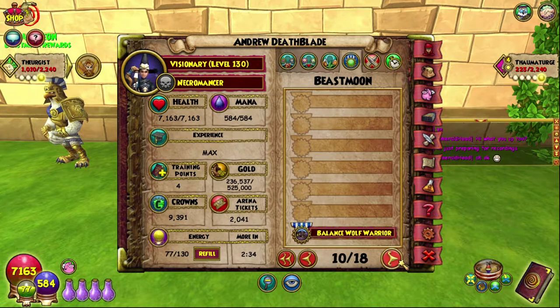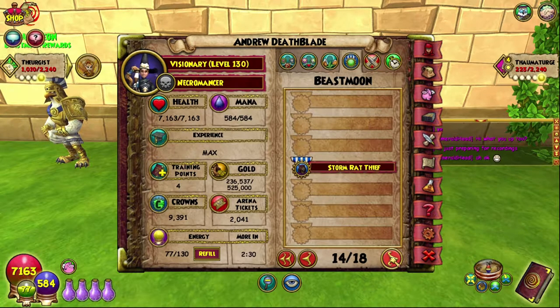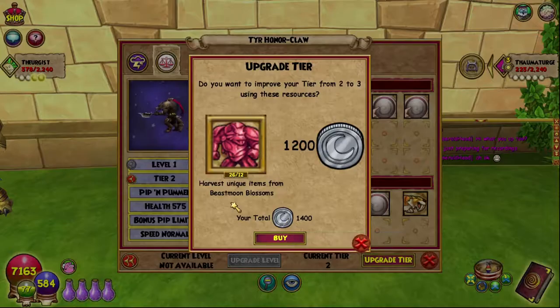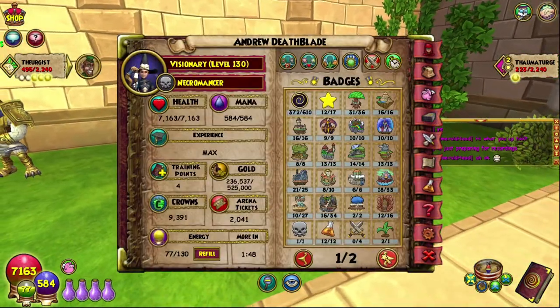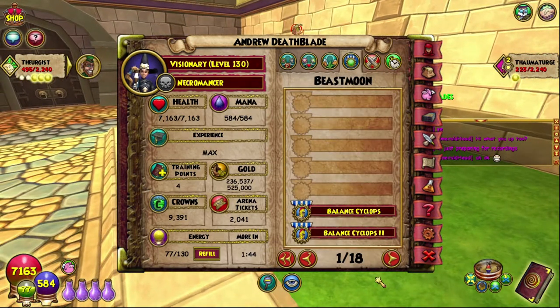Over here we also have Storm Rat Thief and Life Fairy. We can also upgrade the Balance Wolf Warrior, which we are going to be doing right now. So that is Balance Wolf Warrior 3 — we're actually cracking through quite a few of these badges. There are 122 now and we've got 16 of them, which is great.